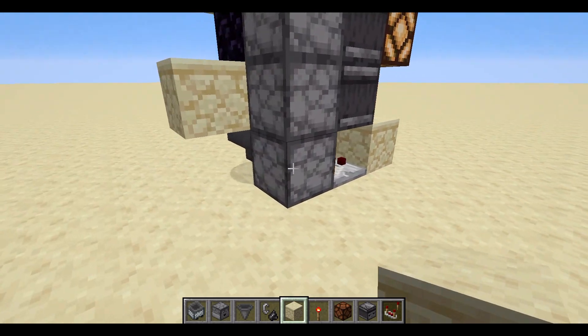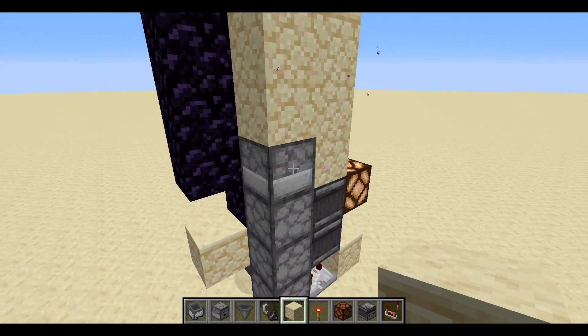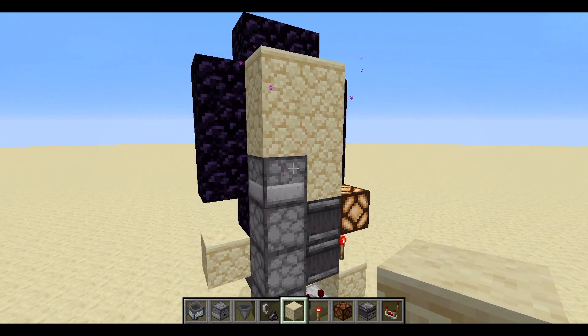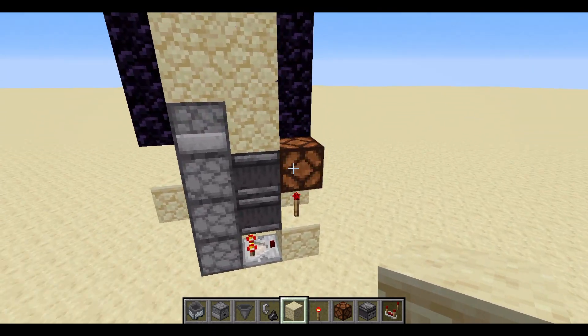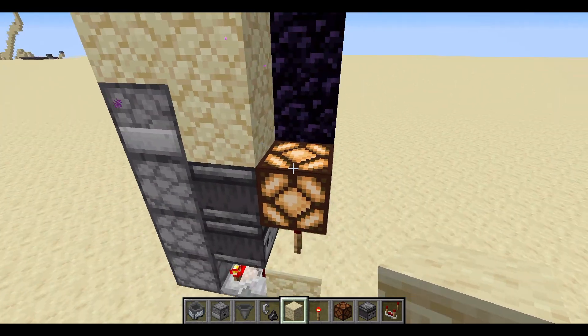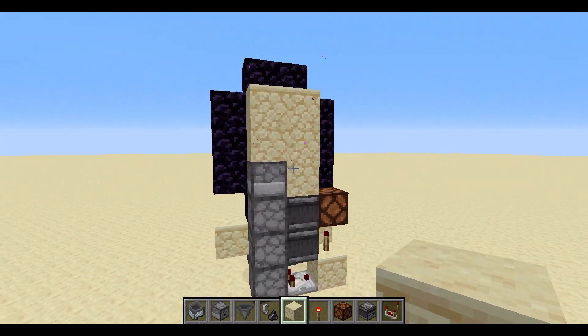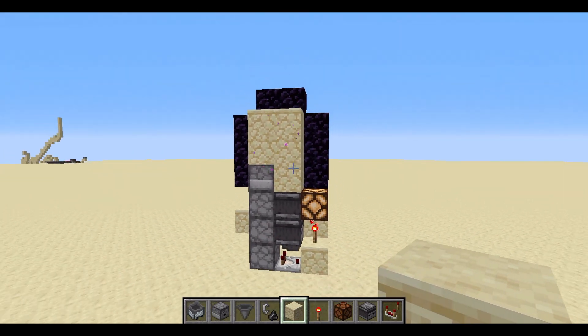To trigger it, you need to put a block or an item in here — any item you want. I'm going to put rail. So that's your chunk loader done. Now you should hear the droppers working. If you see this redstone lamp going on and off, that means your chunk loader is working, which is good.